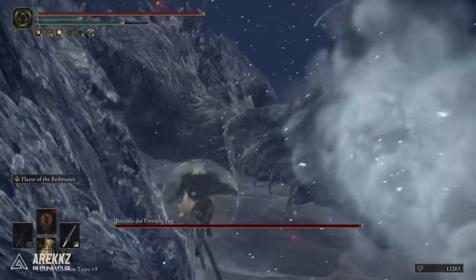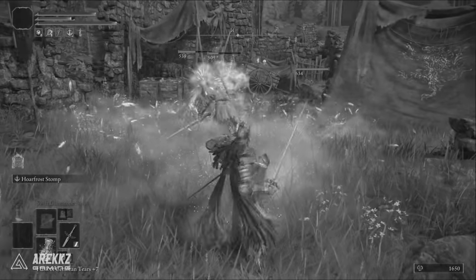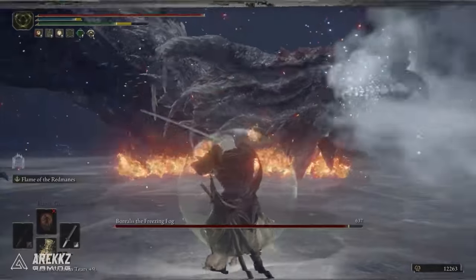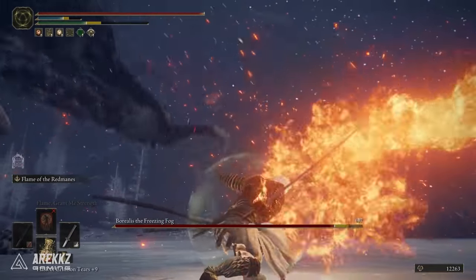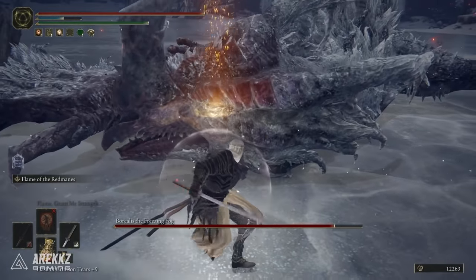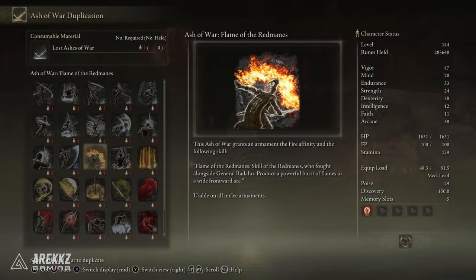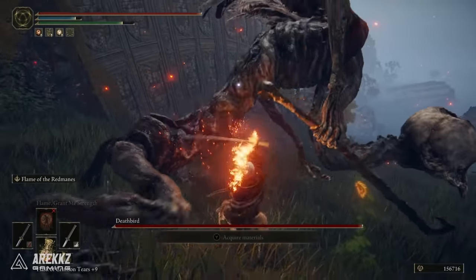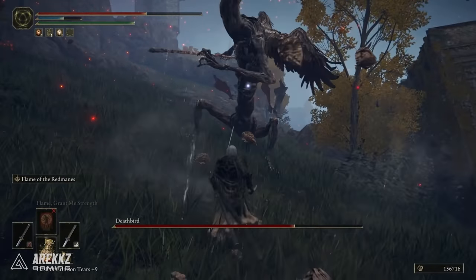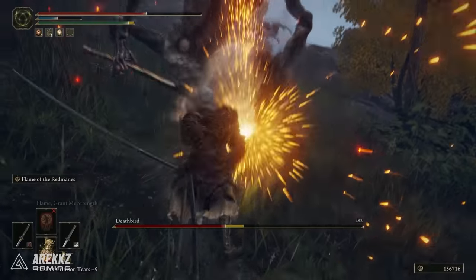This thing is basically Hoarfrost Stomp 2.0. You guys remember Hoarfrost Stomp — the move that a lot of people used to basically make a mockery of many bosses — and then patch 1.03 came around and nerfed it. Well, enter Flame of the Red Manes. This is described as an ash of war that grants an armament the fire affinity and the skill of the Red Manes who fought alongside General Radahn. It allows you to produce a powerful burst of flames in a wide frontal arc. You might look at this initially and think the damage numbers are alright, but in a very similar manner to Hoarfrost Stomp, this has incredible posture damage. When used correctly, this will consistently stagger enemies and bosses so you can go in for the powerful riposte attack.